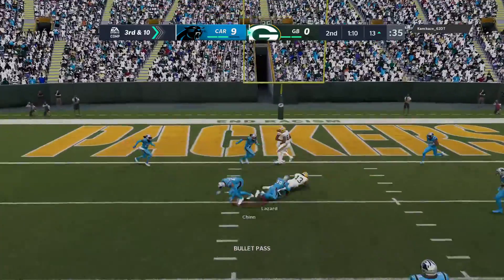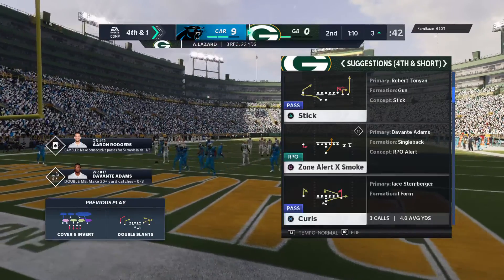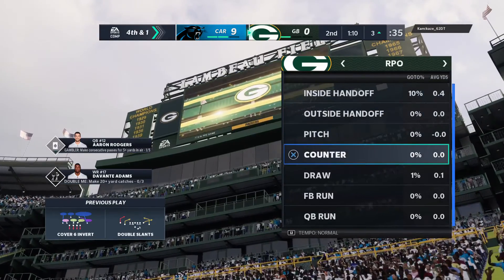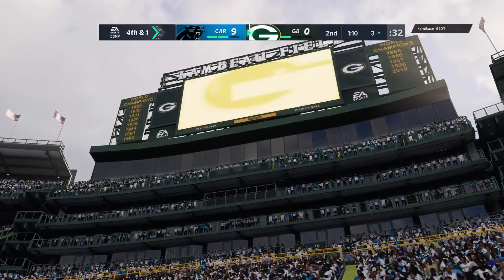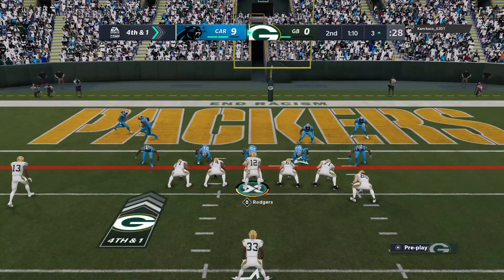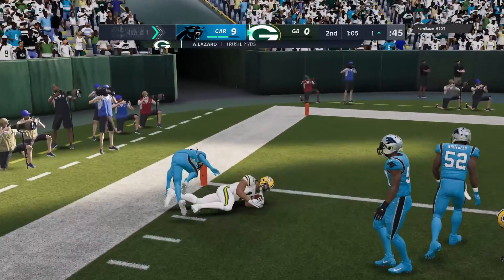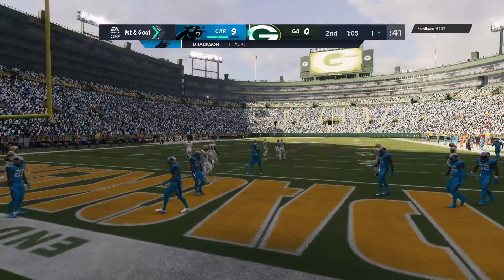Shotgun now for Rodgers. The quick slant caught. The Packers going to go ahead and use the second of their timeouts prior to what will be an important fourth down. Fourth down and one — the snap will come from the three, but they don't need the touchdown; they can get the first down if they get a yard and the ball gets to the two. He didn't get the touchdown, but he did get the first down as he's tackled at the one.